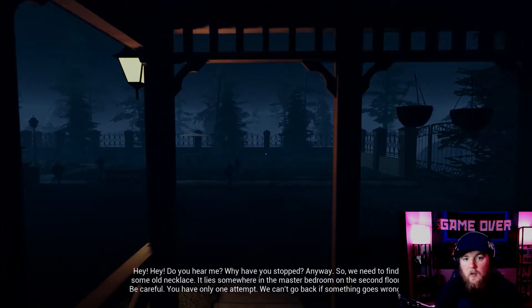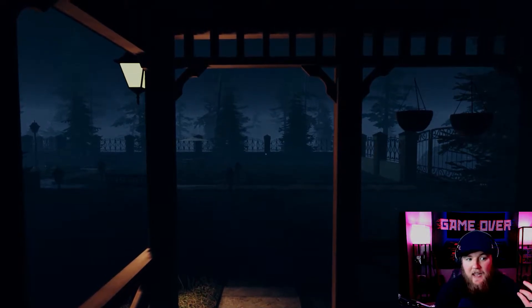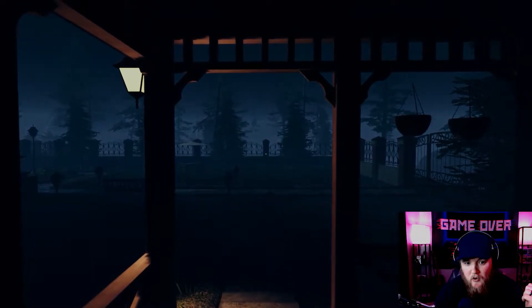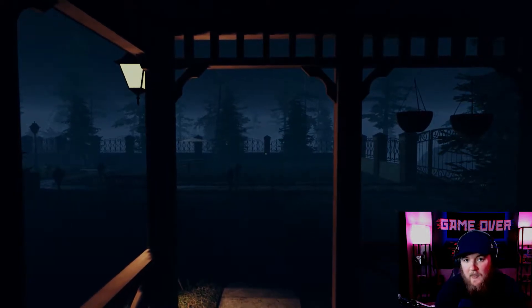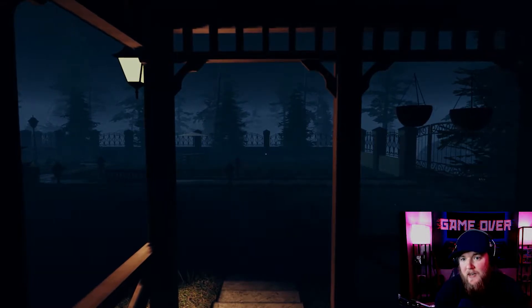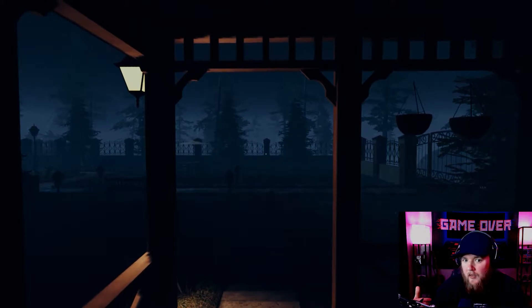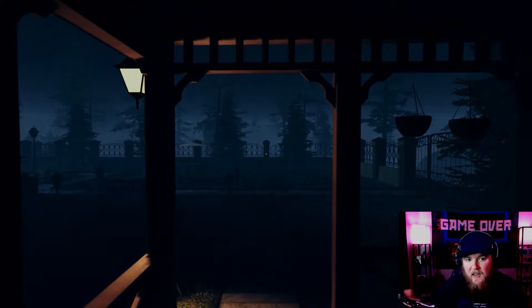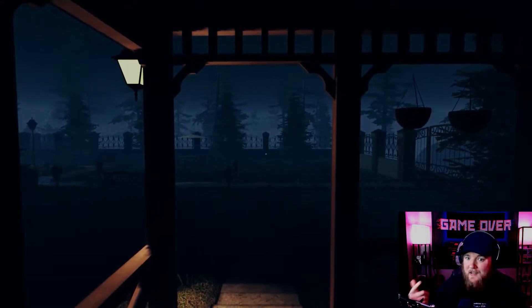All right everybody, we are back in Mists of Aiden. So the last two episodes, we got in the house, we got the gem we were supposed to get, and then all hell broke loose. We got poisoned, had to get out, some guy chased us with an axe, it exploded, and we got out — or so I thought. Now we're back and we have to get a necklace. I don't know what's going on, let's dive in and find out.